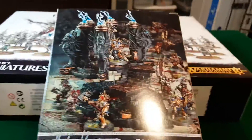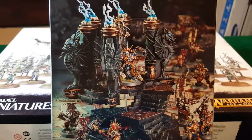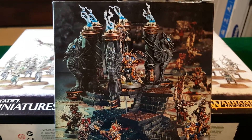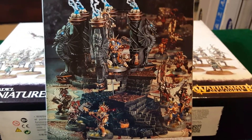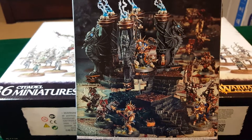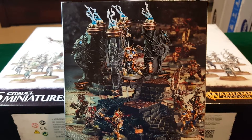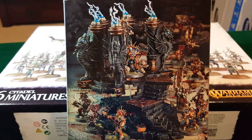Let me perch this so you have a better view while I look up the rules. The scenery rules: you do not use the standard Age of Sigmar scenery rules for this piece. Any model atop the upper part of the dais is shielded by the divine light of the gods. You roll a die whenever a wound or mortal wound is allocated to the model, adding one to that roll if the model is blessed, and subtracting one if the model is cursed.